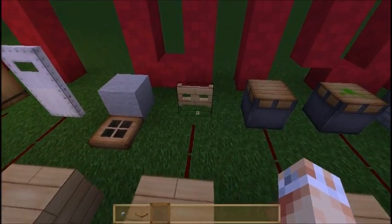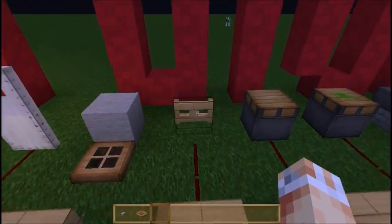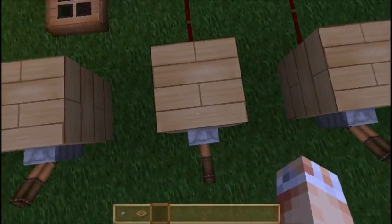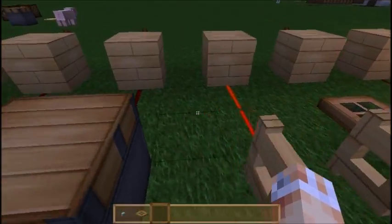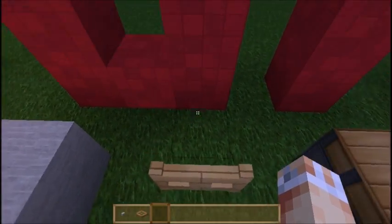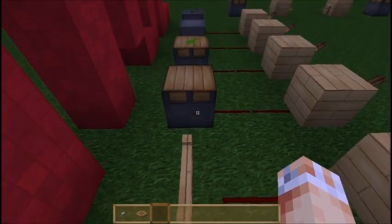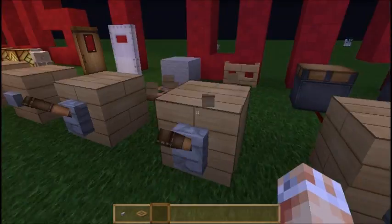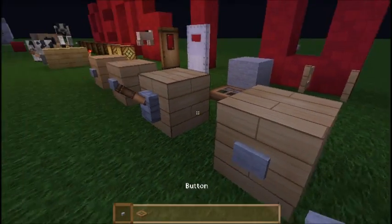Over here we've got a fence gate. This is good if you want to use it for a mob farm or breeding animals - you could attach some water and have them run down here. Redstone will open these gates and allow them to pass through. If the gate's closed, you can't get through, and you can't jump over it either, because the gate counts as a 1.5 block and the player can only jump about 1.2. This can be powered by Redstone and also by a button.